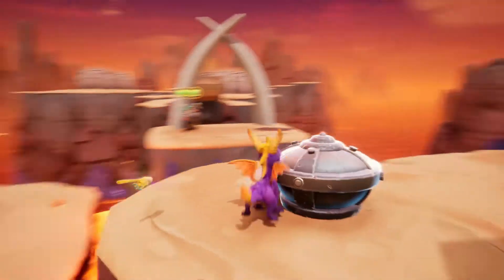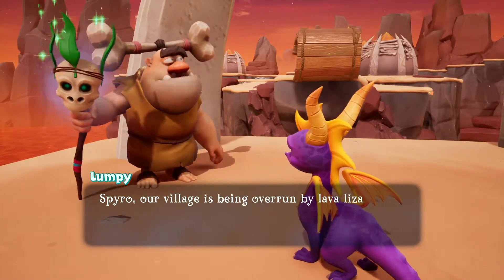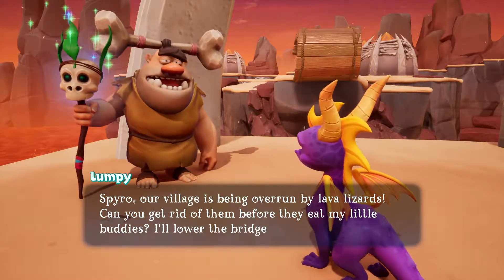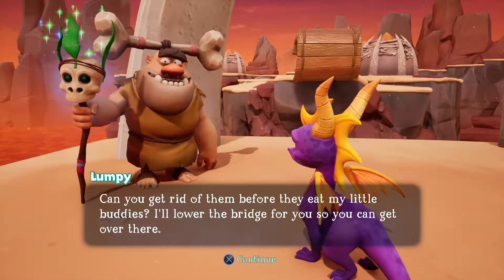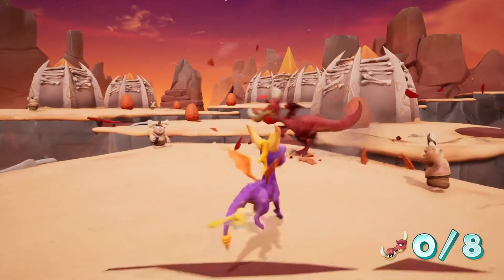They're gonna need a rocket of some sort. Spyro, our village is being overrun by lava lizards. Can you get rid of them before they eat my little buddies? I'll lower the bridge for you so you can get over there. Oh, remember this now, yeah. Flaming the dinosaurs.